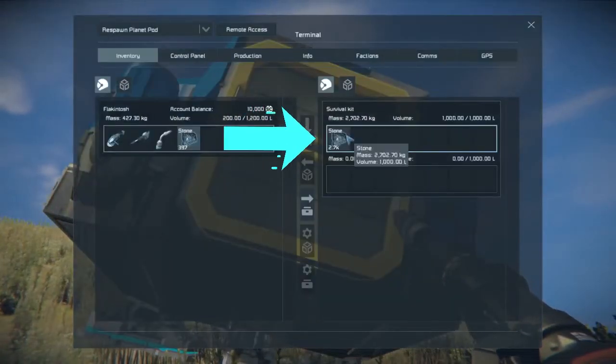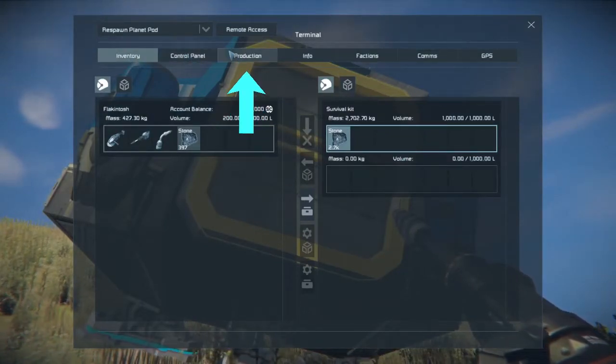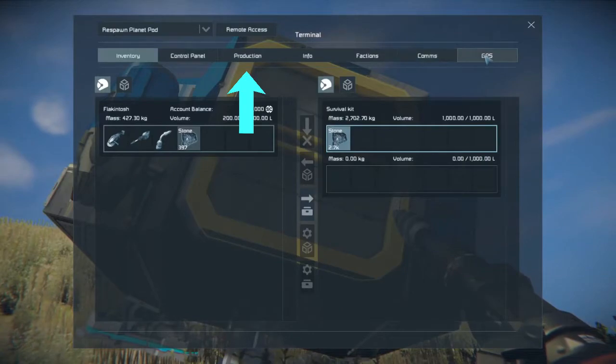We're throwing the stone in here and what we do is go to production. So we have: inventory, control panel, production, info, factions, and GPS.